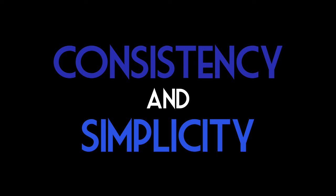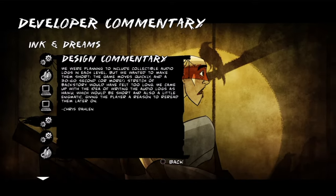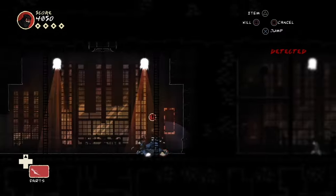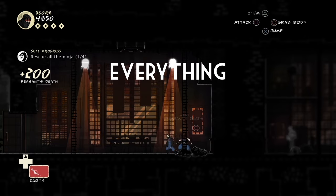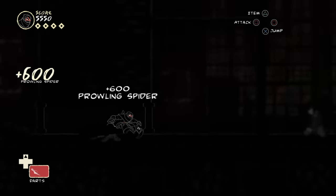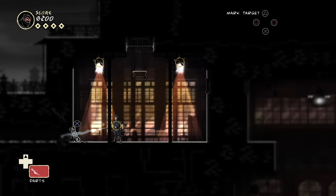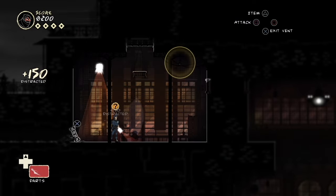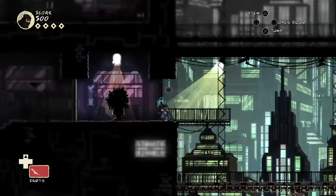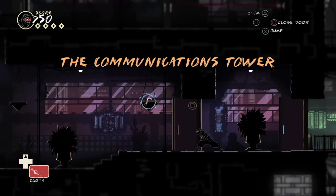Consistency and simplicity. If you go through and read Mark of the Ninja's developer commentary — which I highly recommend if you have any interest in game development — you will find a specific entry highlighting the moment when the main designer had an epiphany. What this lead designer realized after countless lackluster playtests was that everything in the game needed to come with feedback, to keep things continuously clear to the player so you always know what you can and can't do. This level of player agency is controlled by two key design elements: consistency and simplicity.